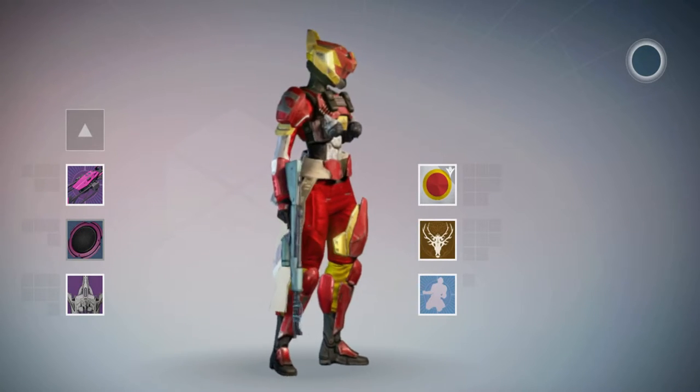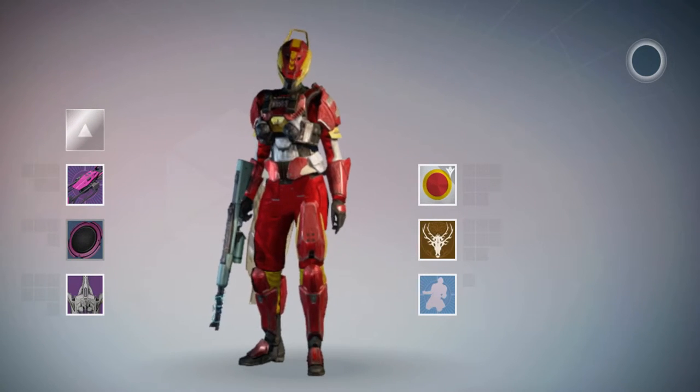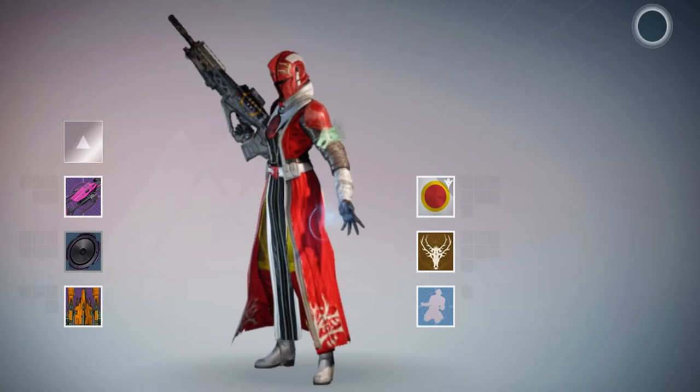Looking fantastic on the Titan, I think. Lots of red there. Armamentarium — lovely bit of gear. And the yellow, sort of gold, really breaks it up and accentuates the areas.